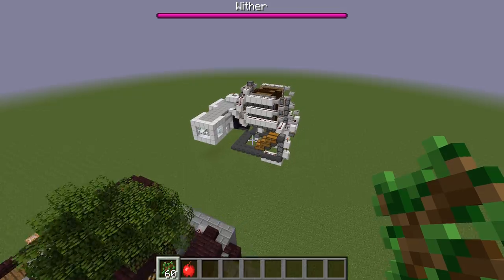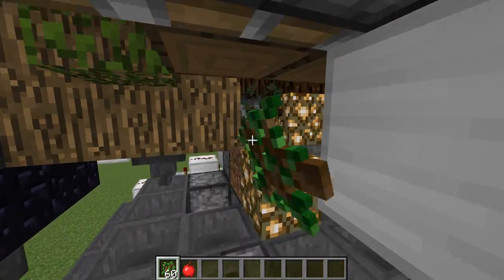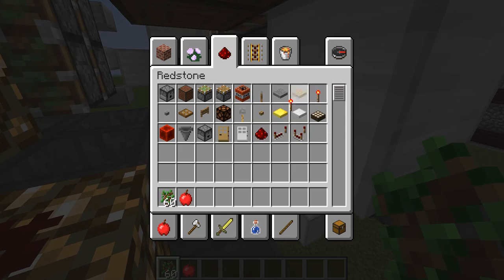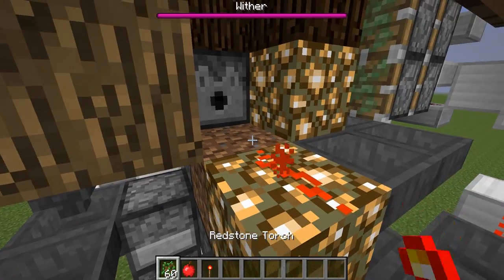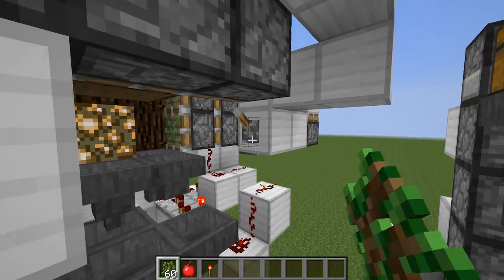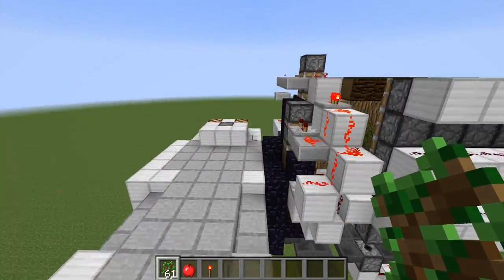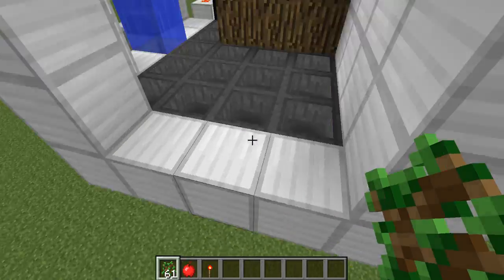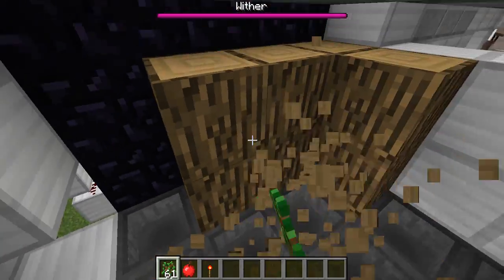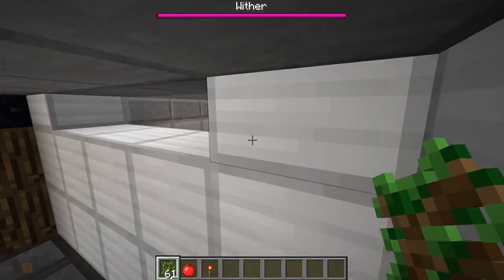I'm just going to quickly show you guys a little bit more on how this thing works. If I turn it on — there we go — so as you guys see, when a bone gets dropped it comes here and gets pushed in here. Unfortunately there is no wither right now, but the wither would simply come here and break these blocks right over here, because he's targeting those.